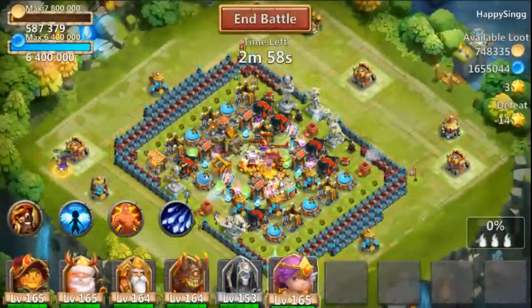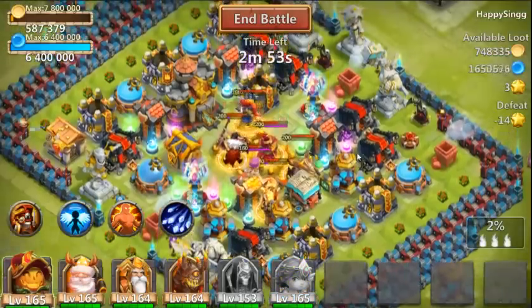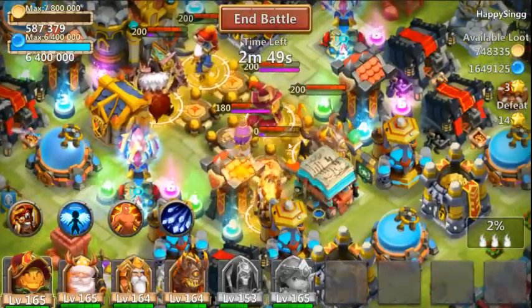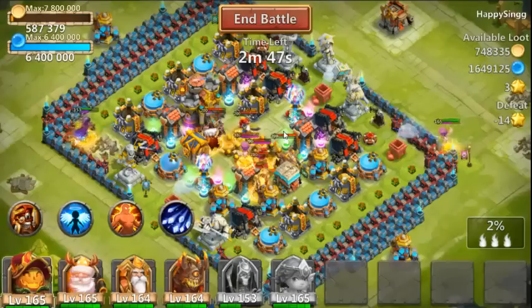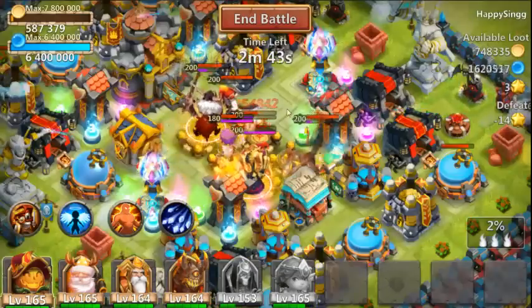Let's see what Grizzly Reaper does on this base — should be good to go. He got a crit hit on that Warlock taking his health down almost halfway, same with Pumpkin Duke and Cupid. Let's see one more proc from him.